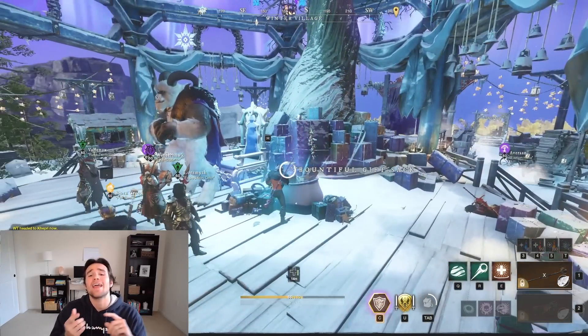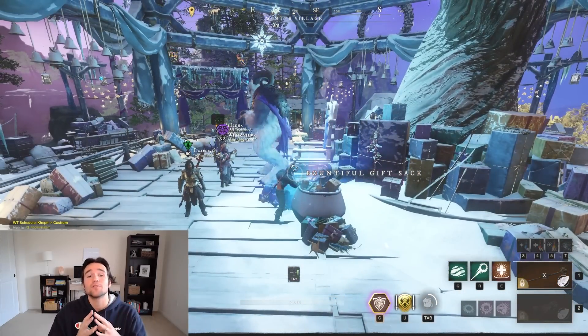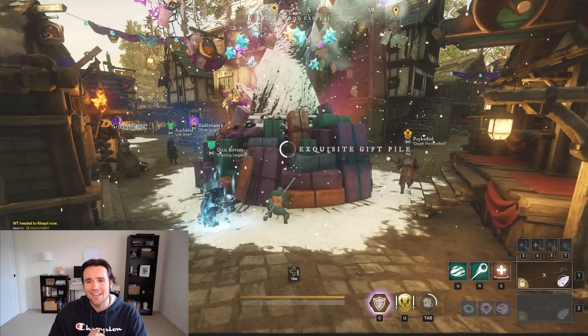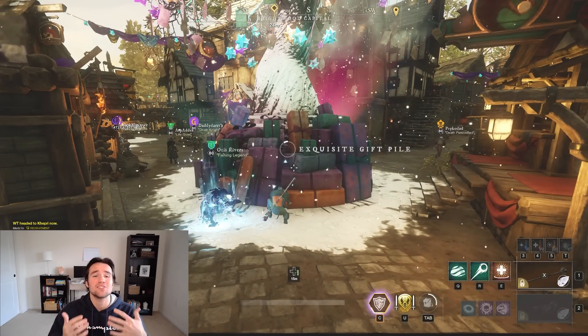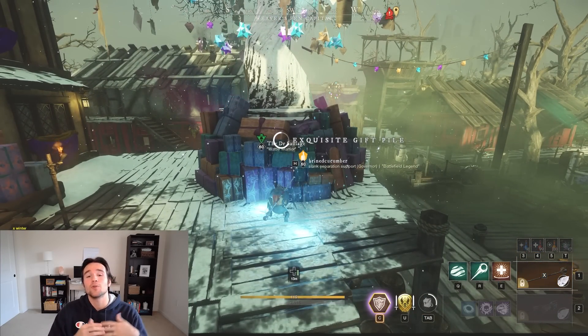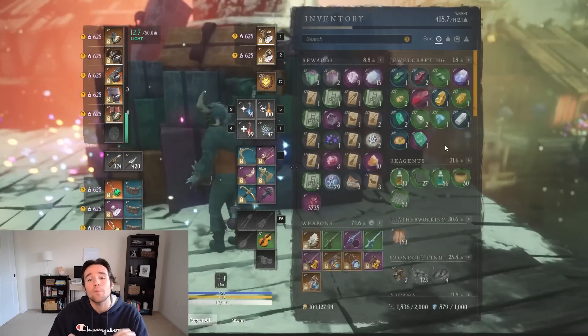First things first, I go around and hit every sack of every Winter Village — there's four total — and I go to all 12 towns to grab all the gifts from the trees. This is a pretty multifaceted daily activity that doesn't take a lot of time. To start, we need to hit at least six trees to get our six diamond gypsum for the day, which will end up giving us two gypsum orbs for some progress.